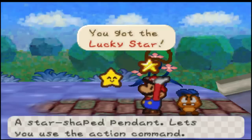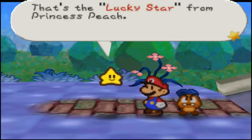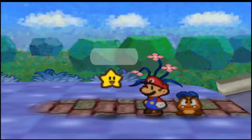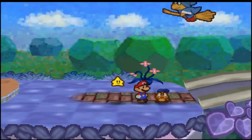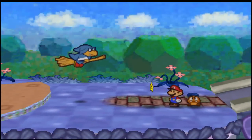You got the Lucky Star! The star-shaped pendant lets you use the action command. Like I said, guys, the battles are going to get more interesting. I'm going to say no to the tutorial because I don't like tutorials, but I'll demonstrate later — actually, right now.